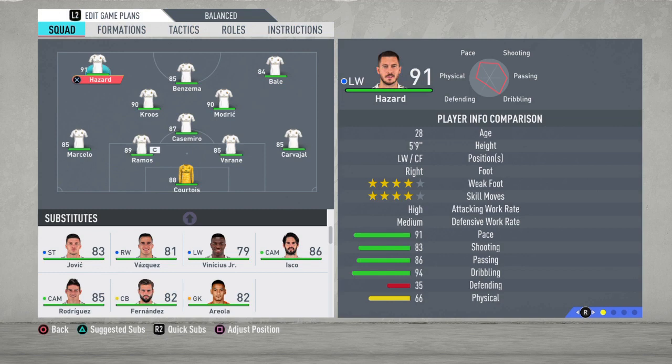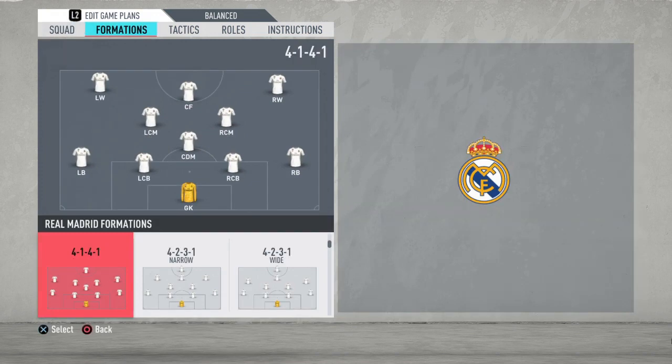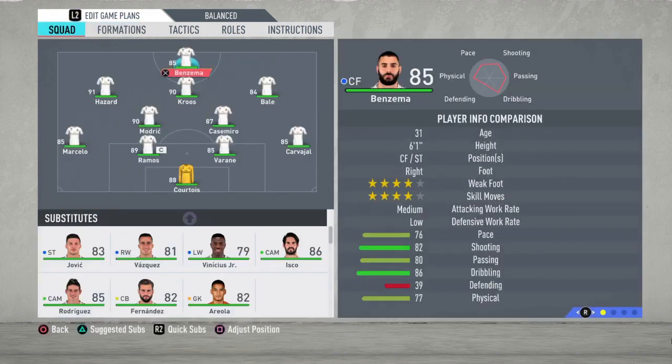Real Madrid have maybe one of the best defenses this year in the game, and with the signing of Hazard they are complete even up front. They are a very fun and dangerous team to use. The formation we're going to use with Madrid is the 4-2-3-1 narrow — I think it's the formation that fits this team perfectly.